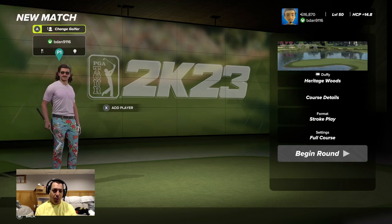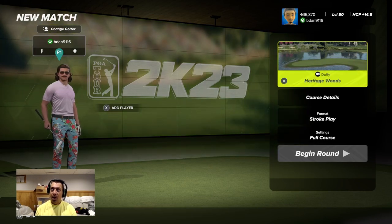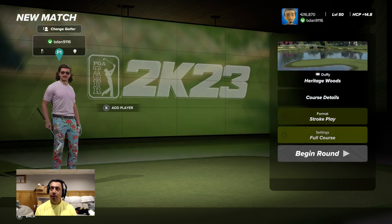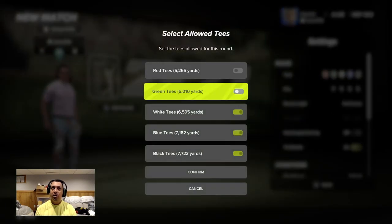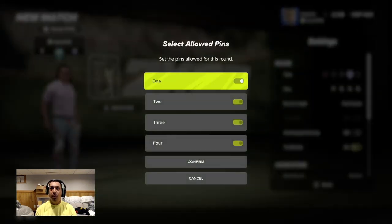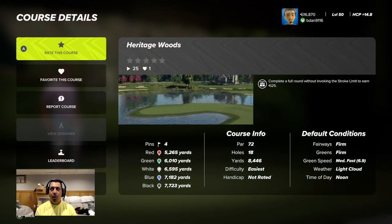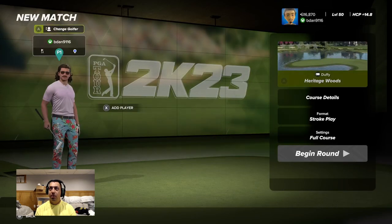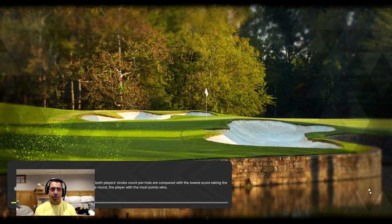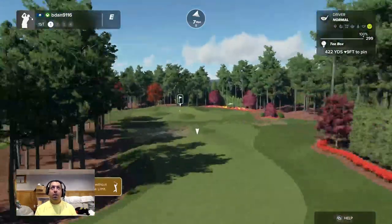Welcome back, today we're playing Heritage Woods by Duff Designs on YouTube. He has his own channel and does a lot of course reviews - he's a good course builder. This course offers basically two full courses in one depending on whether you play the blue or the black. We're gonna play the blues today, pin set two, everything else default. Firm and medium fast, so they'll be fast - let's get into it. Hopefully we can play a little better than the other day; the tempo was dog shit.